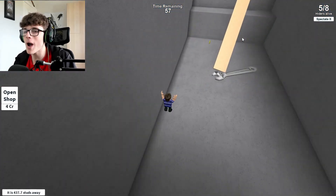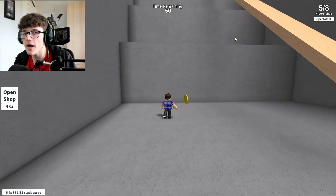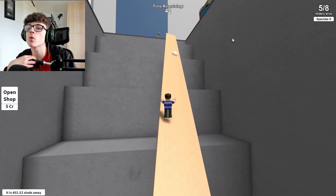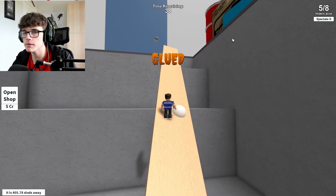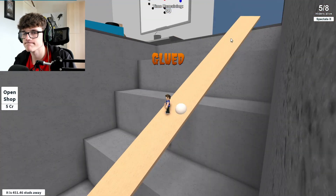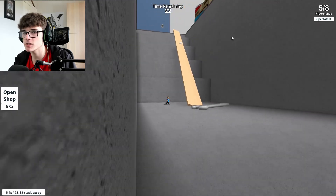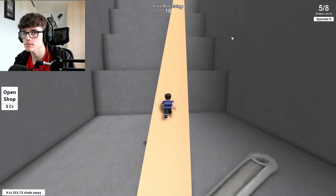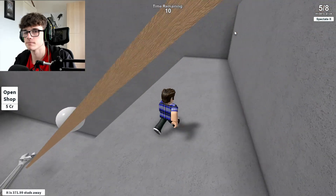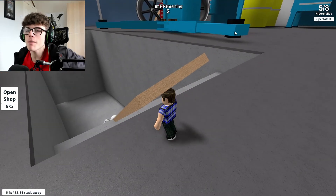Some logical thinking right now — hopefully he won't come back here because he's already looked down here. We're gonna run away unless he's seen me. He's actually gone up to where I was. We're gonna grab this coin and stay down here. Five people are still alive, so there are five people around here somewhere. I've got up here and accidentally stepped in the glue he left. Does he get a notification? We've been unglued. With five seconds remaining, I don't think he's gonna catch me, so I'm gonna stay hidden under here.